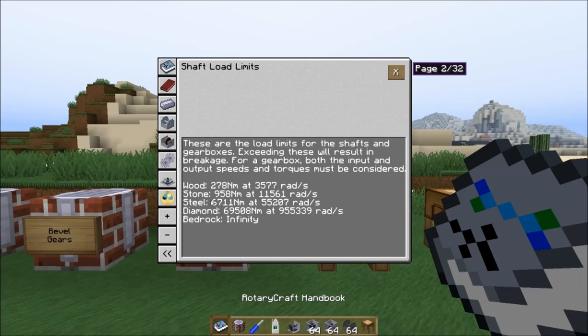Stone has its limit, steel has its limit, diamond has a really high limit, but only bedrock is unbreakable. I've never found a reason to use wooden shafts — stone is essentially an infinite resource, so I've always just used stone as the basic shaft. But you can use whatever you want; the process is the same.